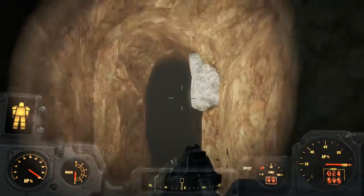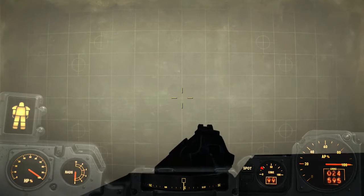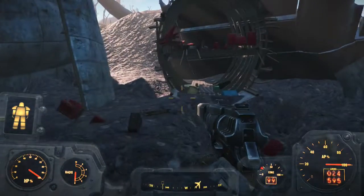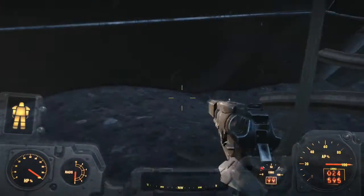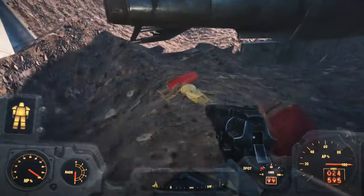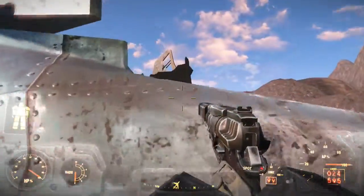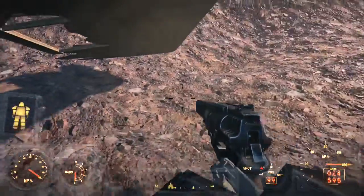Nope, nope, nope - don't walk backwards out of the cave. What I've learned from this is just don't trust caves. Wait, were the Nuka Colas a trail showing where it wanted me to go? That would make sense why they were sitting straight up. So we're gonna get that other one over here - go this way. Is it telling me to go up here? That what you're telling me, mod creator, mod boy, mod man?